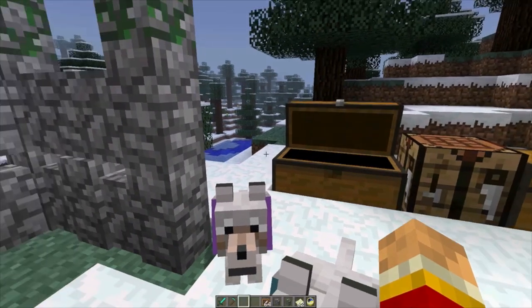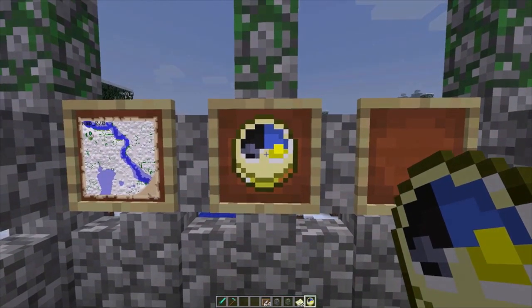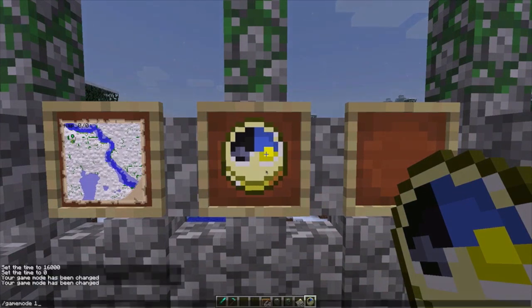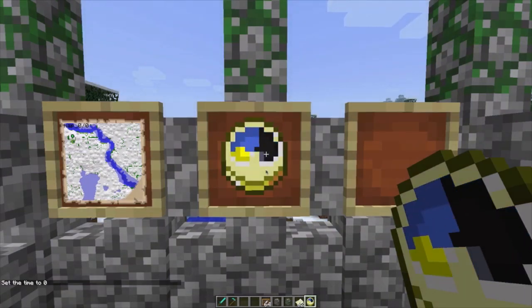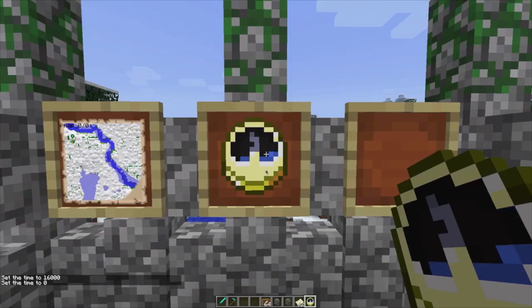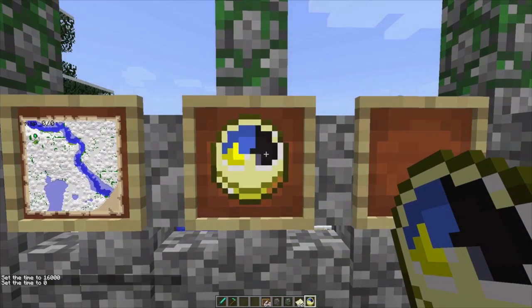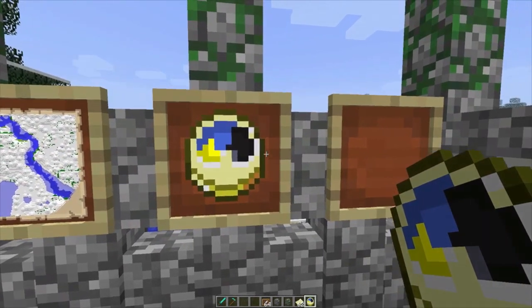This is something I've been waiting for — right-clicking the clock into the frame gives you an active wall clock. I'm going to change the time to daytime and watch it change on the clock. Then switching to night time — watch it rotate. Isn't that just the coolest thing? You can put one of these in an underground outpost or cave system so you can always keep track of what time it is.